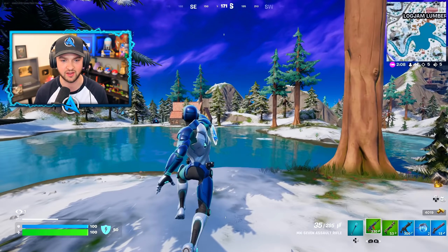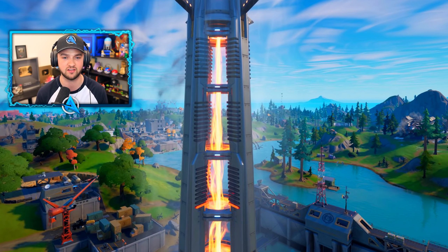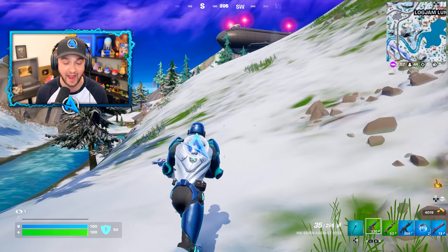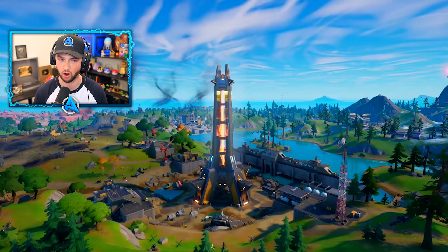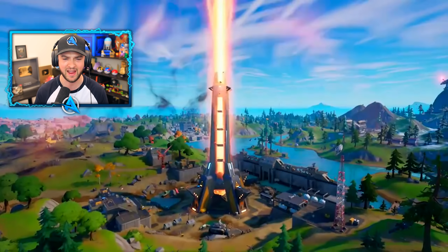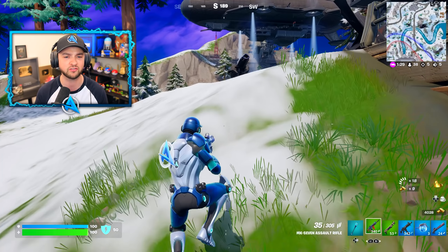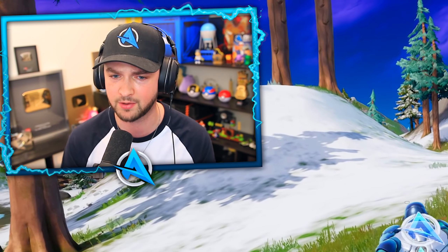The first big thing is obviously the collider itself, and we are starting to see this collider power up, get energized, and reach different levels of energy as we get closer to seeing whatever it's going to do to the island actually happen at the end of this season. If you're in-game, very rarely every few days it actually pulses, and you can see a giant beam go up into the sky. May I remind you of when the Cube Queen herself sent a massive beam of energy into the sky — remember when she tried to bring all those evil alien spaceships in? This thing seems to be doing something similar, which is a bit worrying.